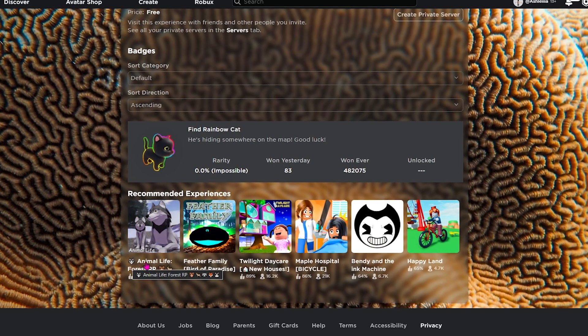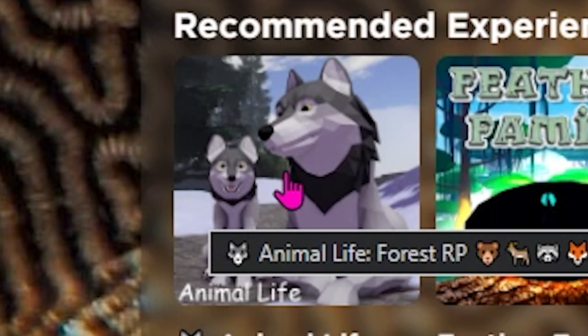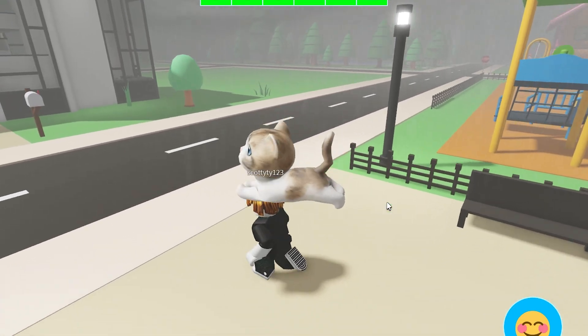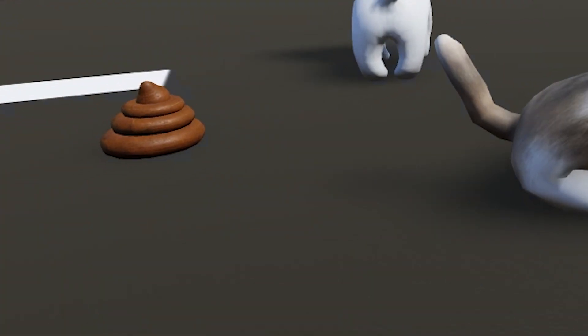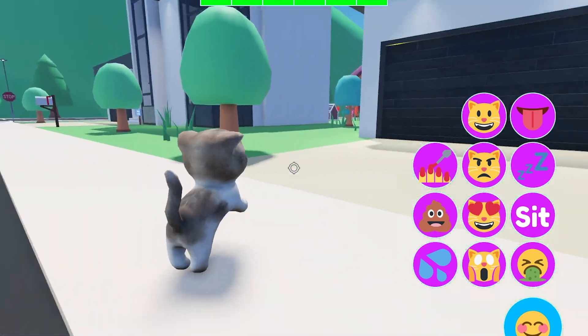This game is even cuter than those forest roleplay games with weird looking animals that are supposed to look realistic but just look really blocky. Let me go, you pet kidnapper! This game has kidnappers — I'm out of here. How do I run? I can just poop in the middle of the road. It's just rubbing its butt on the pavement. Stop kidnapping me!